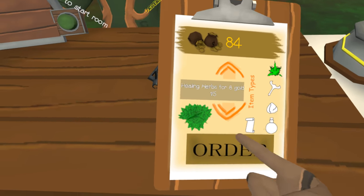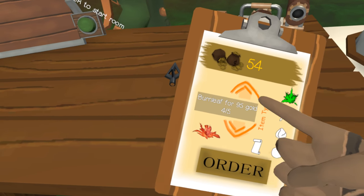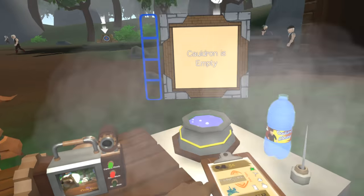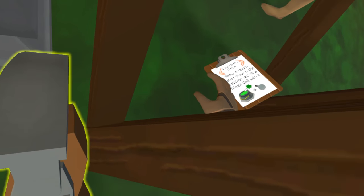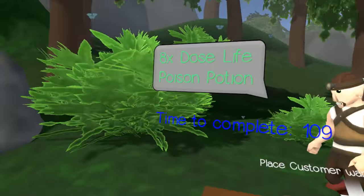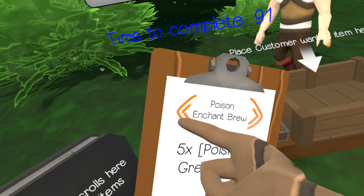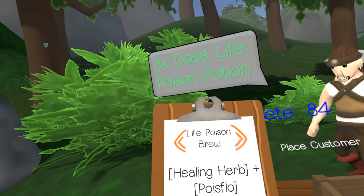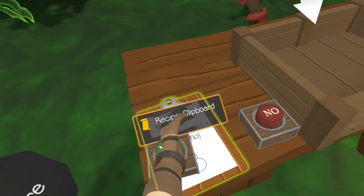We've got lots of things now - frost pine, burn leaf, blue shade. I don't know what I need because it doesn't tell you. Hold on, there's a booklet somewhere. Small health potion - no, he wants dose life. It's not even in here. Dose life poison brew - dose life poison potion, life poison brew. I'm assuming that's it: healing herb plus poison flow. That's the one we've already done, so we got herbs like crazy over here.